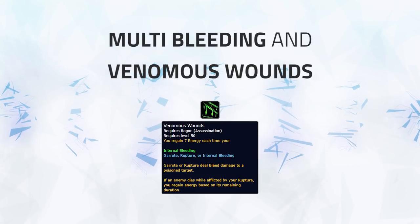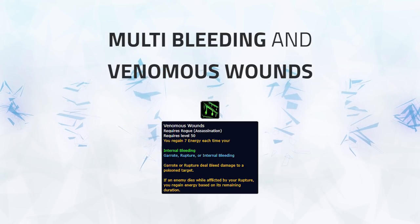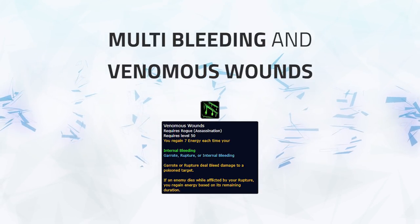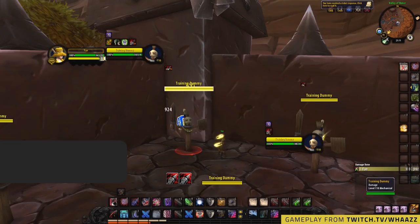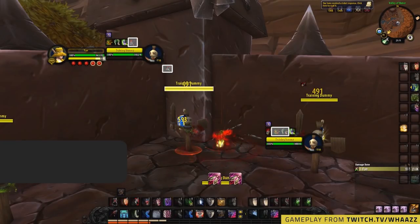Now these two things are situational but worth knowing. Multi-bleeding as a rogue not only deals great spread pressure, but can also increase your single target damage heavily. This is due to the Venomous Wounds passive ability, which allows you to gain energy if your bleed ticks damage a poisoned enemy. You can do this easily by applying Rupture or Garrote, then maintaining your poisons with Poison Knife if they are ranged, or Fan of Knives if they're in melee range — as Poison Knife has a 100% chance to apply your poison and Fan of Knives has an increased chance.